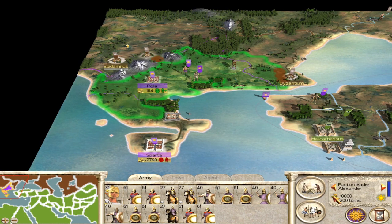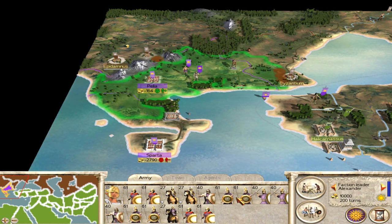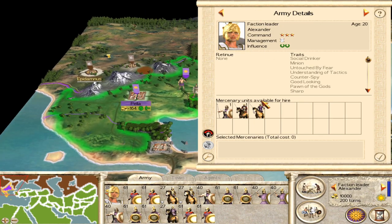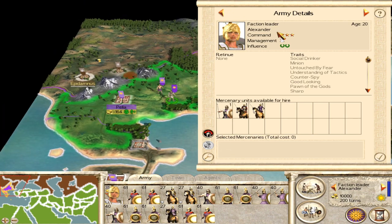Here we are back as Macedonia, and we now have 200 turns to work with. Which would be great, but of course we still have the problem of Alexander dying. 200 turns is 100 years, so at the age of 120 there's a good chance Alexander won't be around — historically he didn't really last all that long. So we'll go back in the game files and change things so we get rid of Alexander dying being a problem.